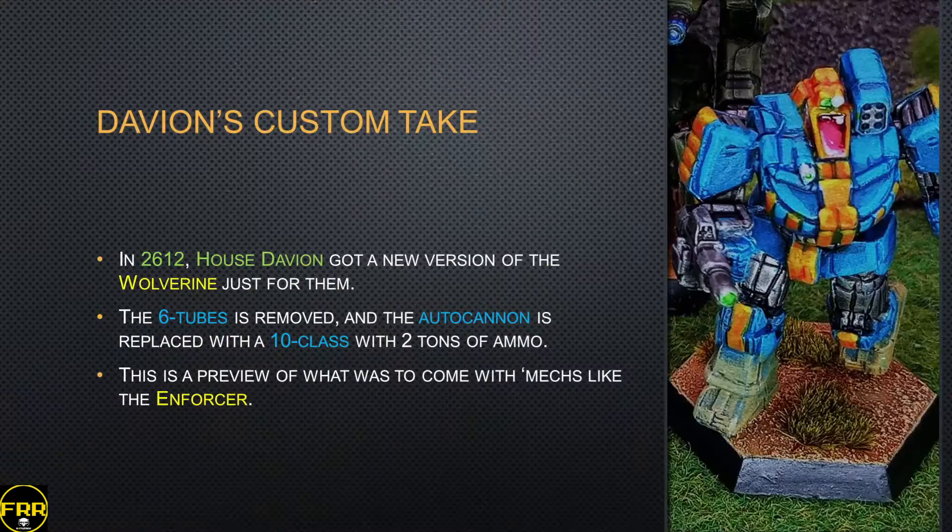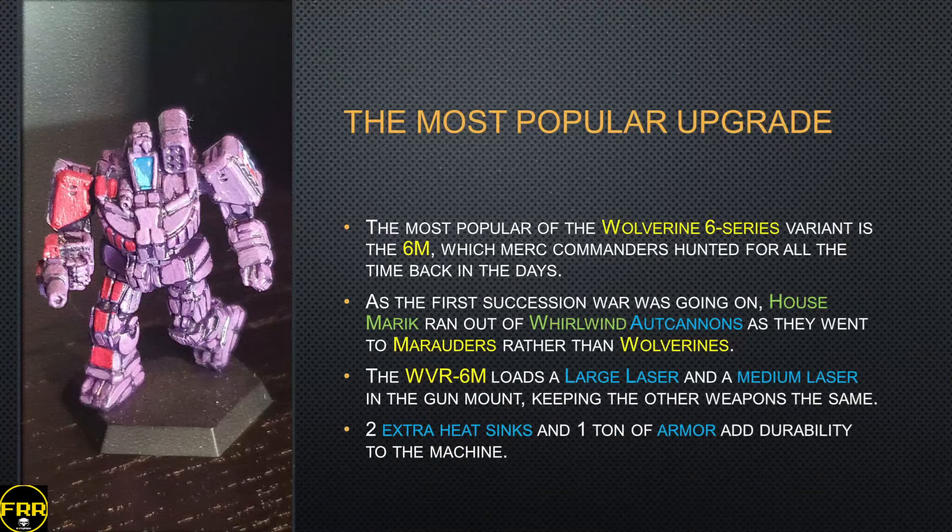It gives it a decent amount of punch at shorter range than that AC5, making it a decent cavalry and raider unit with limited ammo dependency. While this was originally a Davion design, you can see it was built in the Free Worlds League quite a bit at the time. House Davion still wanted their own version, which came out in 2612 — the six-tube SRM is removed and the autocannon is switched from a Class 5 to a Class 10 with two tons of ammo. This really becomes a preview of what would come with mechs like the Enforcer.